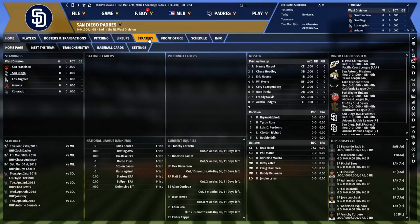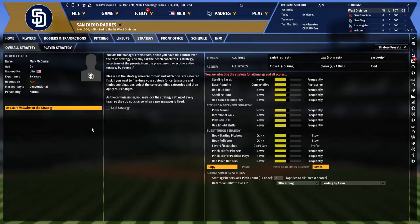We've put up a new save with the San Diego Padres and we're going to click on the strategy tab. Here on the strategy tab we can see that Mark McGuire is the bench coach. His manager style is 'conventional,' which means if we were to ask him for a strategy, he would give us the conventional approach.